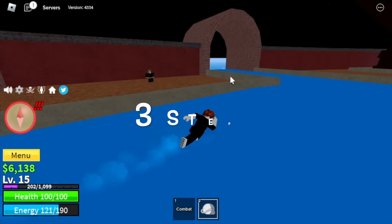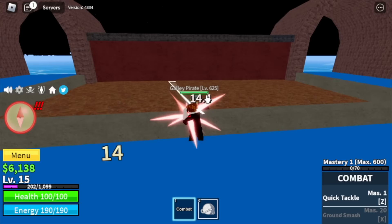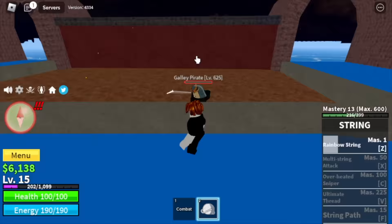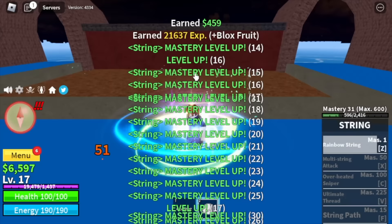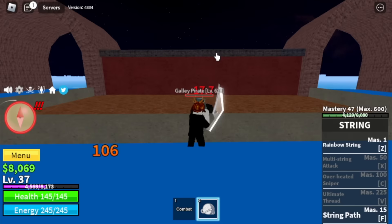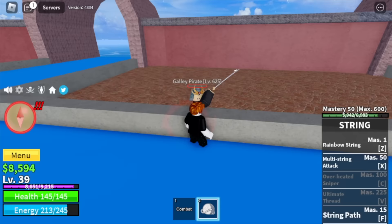Here we have 3 steps to memorize. First, lure a galley pirate. Number 2, use your combat M1 to inflict damage — as you can see, we are not being damaged. And number 3, defeat them using your Z skill to gain lots of levels and mastery. This strategy only works at a low level so make sure to take advantage. You will unlock 2 skills.